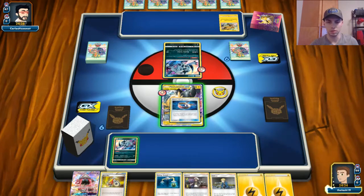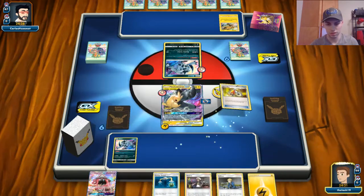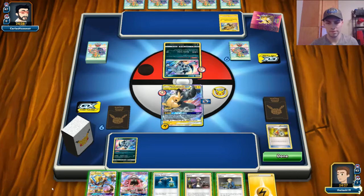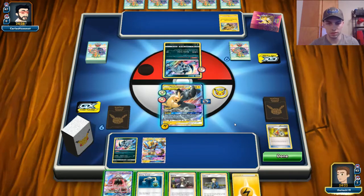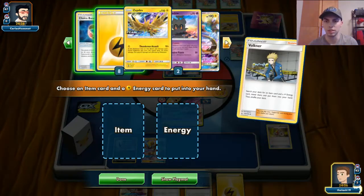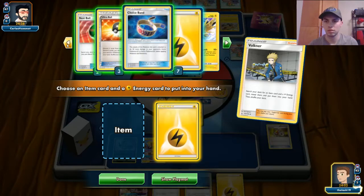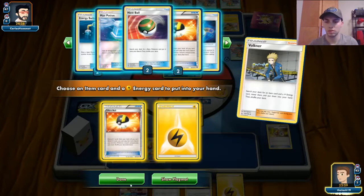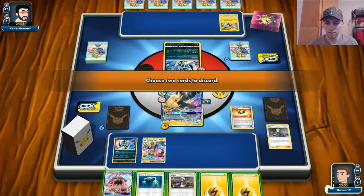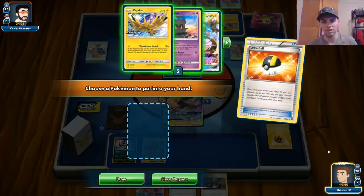This got a lot better — here's our Absol to meet their Absol. Slap on a Choice Band and the energy. Acro Bike — see if we can fish something out we like. Good. So now we've got our free retreat set up. The question now is Volkner — grab a Lightning Energy and what else? In my mind you just grab the Ultra Ball and then grab the Tapu Koko Prism Star — let's make sure it's in here. Okay, we got it.